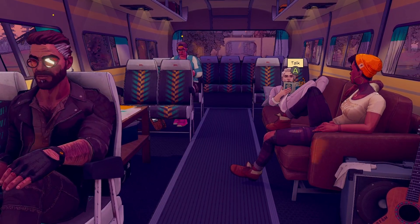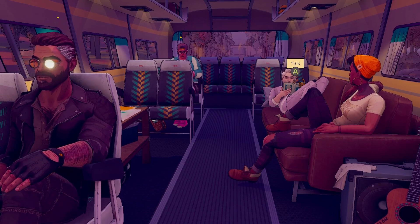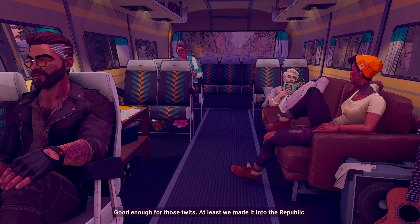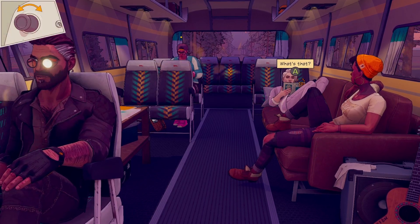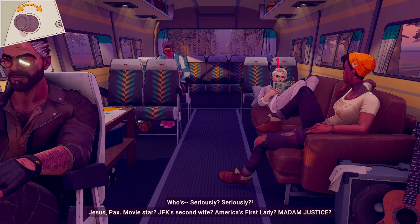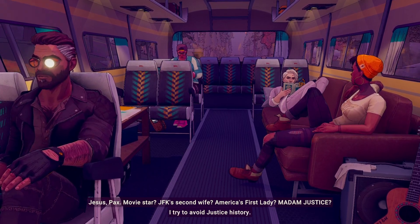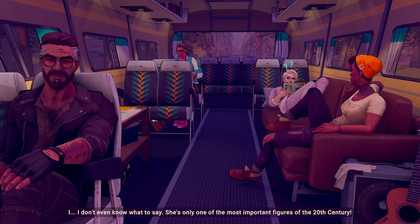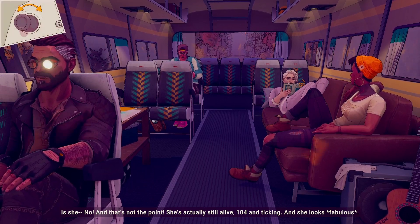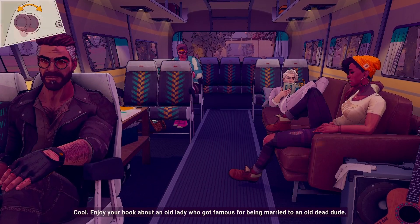'You sure the Puritans can't get to us, Theo?' 'Very sure. The Republic may not be safe — we're in Justice territory — but we've seen the last of the Puritans. Pacifica would never allow them to cross. They'd end up in a shooting war with the Republic.' 'What are you reading?' 'The Marilyn Monroe story.' 'Who's that?' 'Seriously? She's a movie star. JFK's second wife. America's first lady — Madam Justice.' 'She dead?' 'No — she's actually still alive, 104 and ticking. And she looks fabulous.' 'Enjoy your book about an old lady who got famous for being married to an old dead dude.' 'I hate you.'